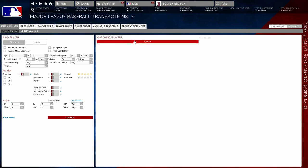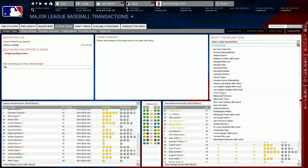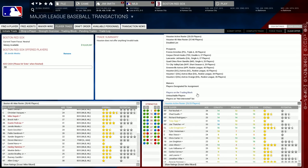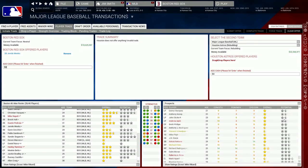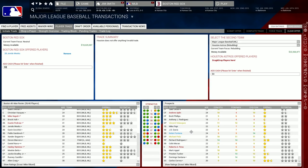You can also go the tried-and-true route of trading to fill holes on your team or to begin a rebuilding process. Let's move ahead to the trading deadline and see what kind of deal we can swing. You can begin to trade a variety of ways: select another team and start adding players to the trading windows, put players on the trading block and see what offers you get as the season progresses, or shop up to three players a day and get immediate offers from other GMs.